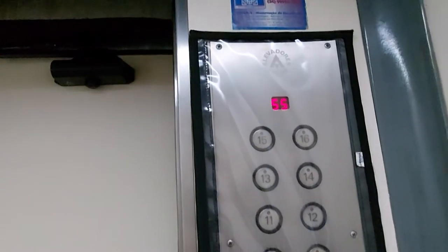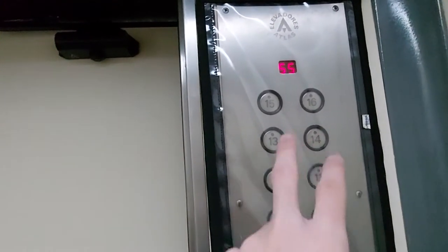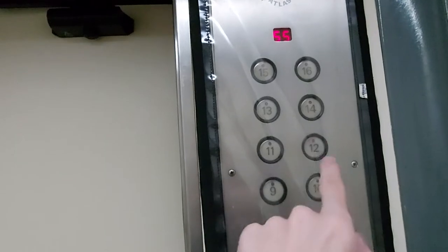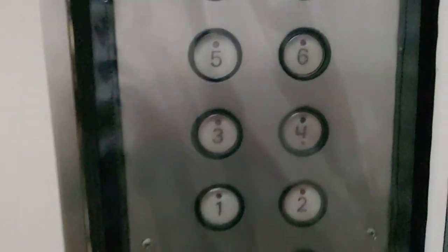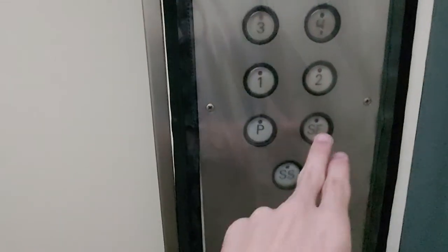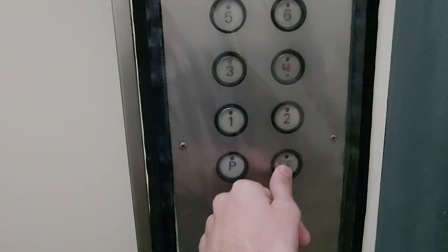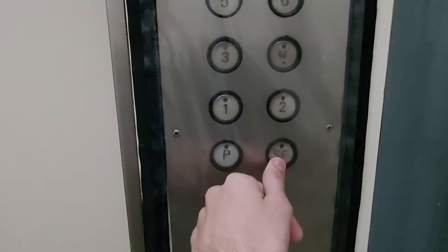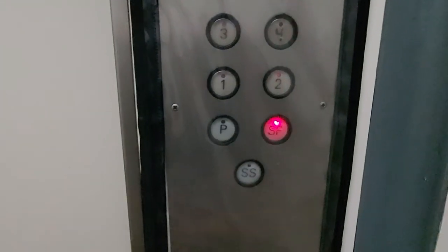Since all the floors are coded, you need to type in a code with the buttons — for example, like 1, 2, and 7, and 3. So the button placement limits which floors you can access. Let's go to SF, which is the pool level — pool and amenities.